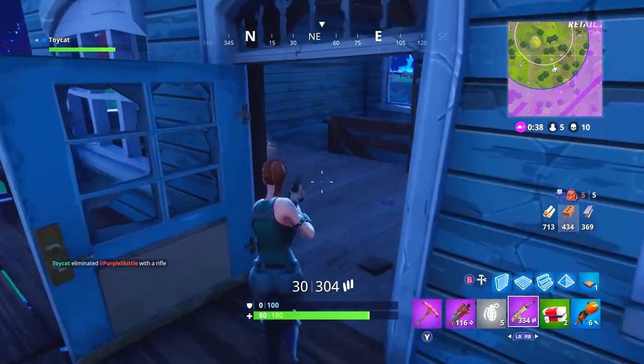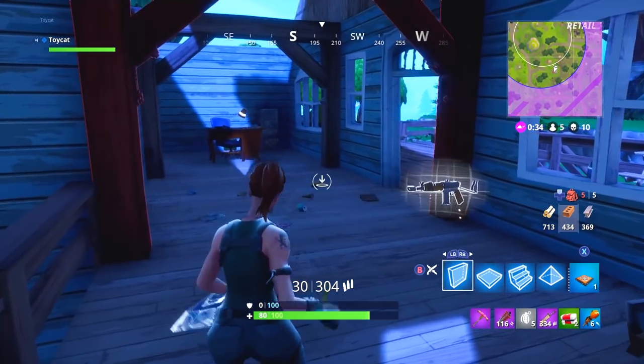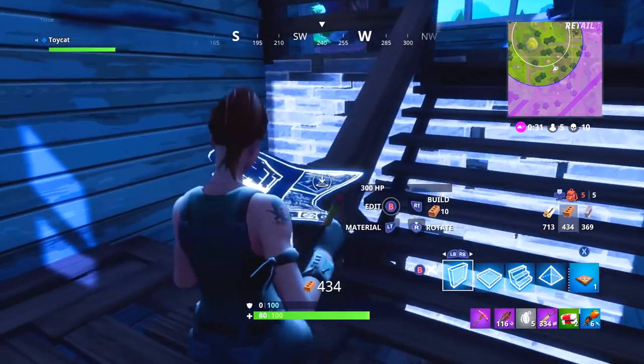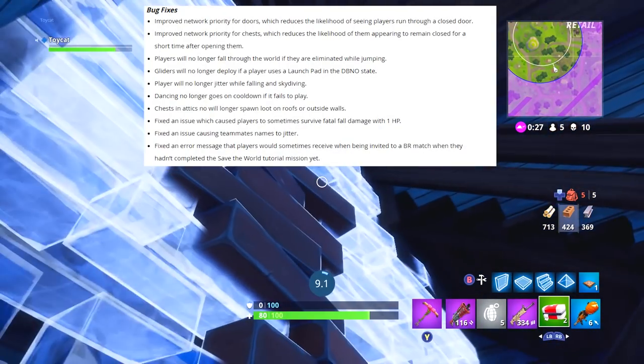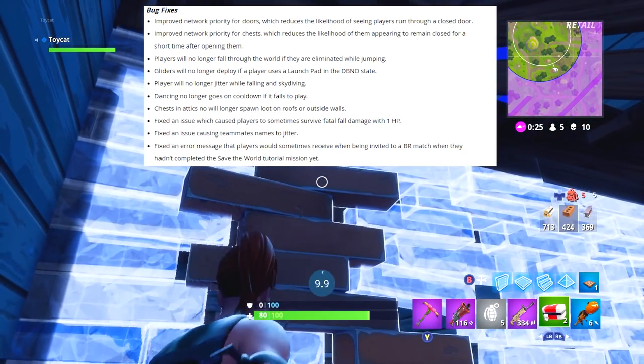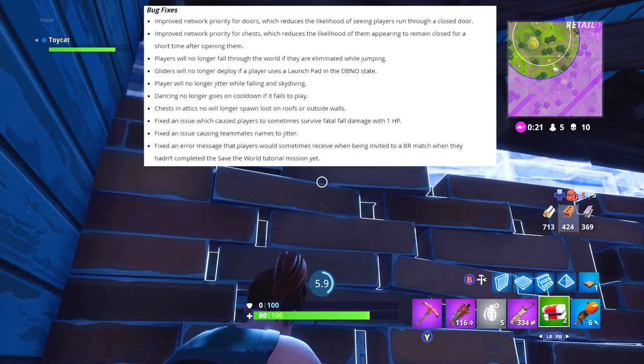Also, players will no longer fall through the world if they're eliminated while jumping — that happened a bunch of times. Dancing no longer goes on cooldown if it fails to play, so you can dance to your heart's content even more. Chests in attics will no longer spawn loot on roofs or outside the wall, so everything should be contained within the building.